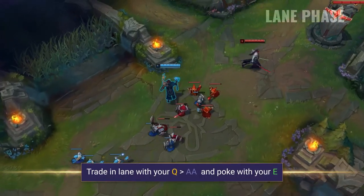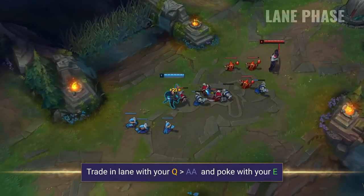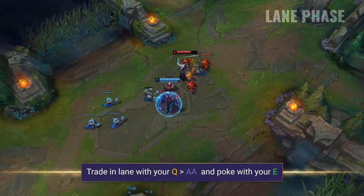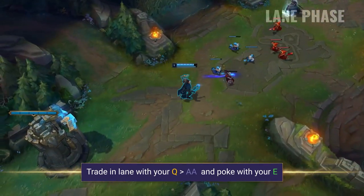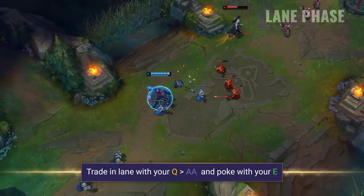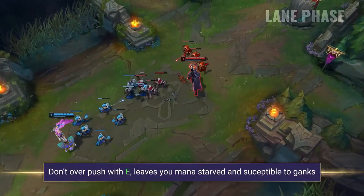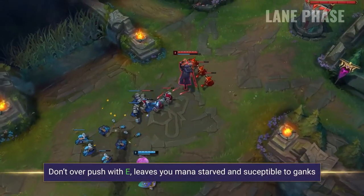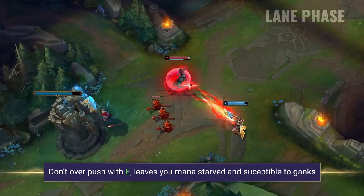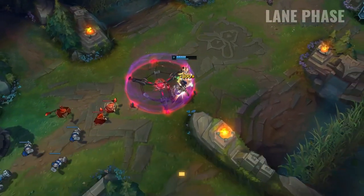During the lane phase, you want to look to poke your opponent down with your E whilst farming, and use your Q and your empowered auto-attack if they get too close. It's completely up to you whether you want to play aggressively or just farm up and scale, and this likely depends on the matchup. But it's important to remember that either way you're going to become a beast in the late game, so sometimes it might not be worth taking too many risks. Be a bit careful using your E too much in the early game, as it will burn through your mana whilst also pushing your lane permanently. Viktor is very susceptible to ganks in the early game, especially without his flash, so always keep your W ready and just be aware of where they might be.